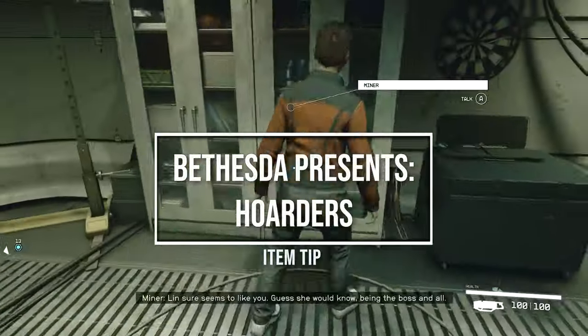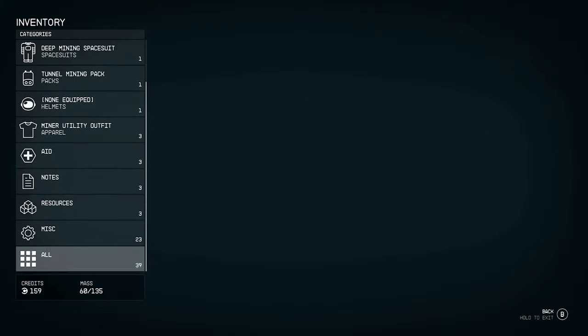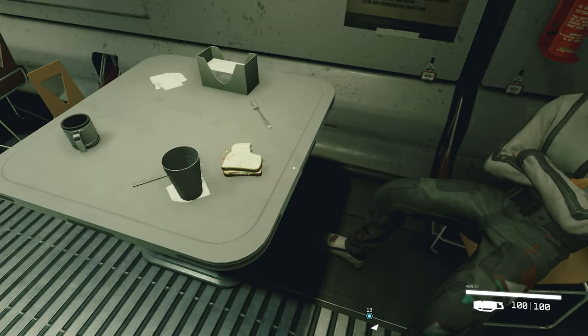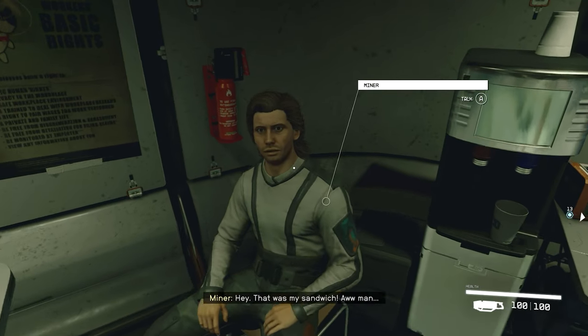Starfield seems to have a lot of clutter and not everything that you see is important. As usual with Bethesda games there's a lot of clutter around to make the game really seem populated. A good way to distinguish between items is to turn on your scanner — that way you can see what's clickable and what's not, and possibly what's trash or miscellaneous stuff.